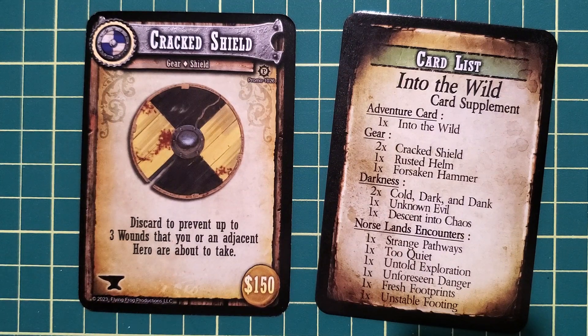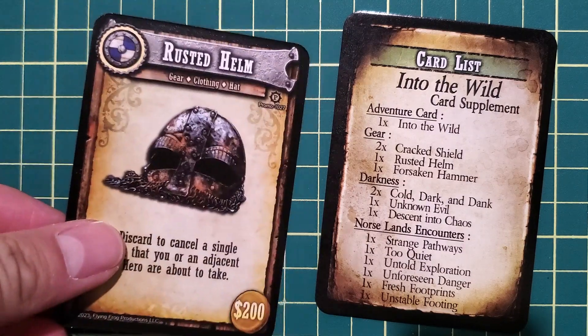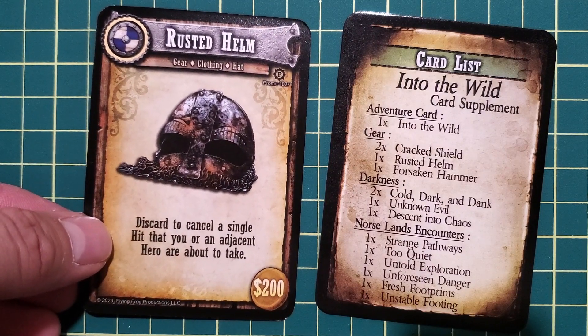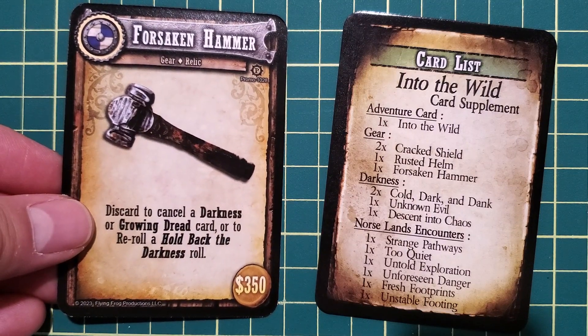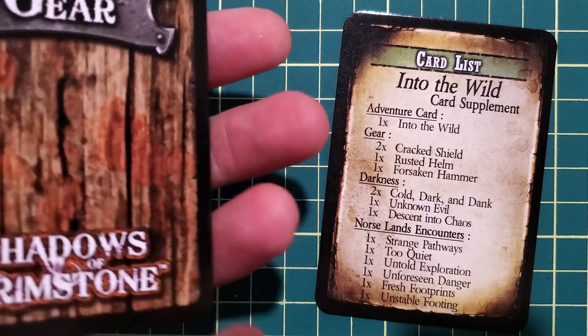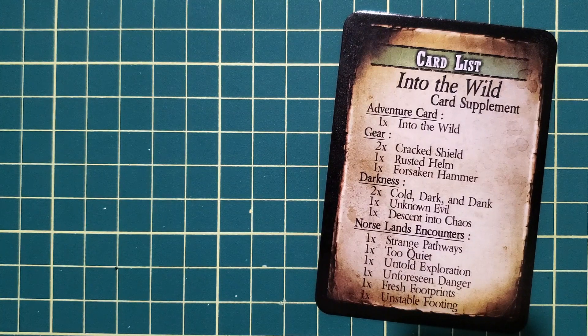There are two Cracked Shields in the pack — a handy way to prevent some wounds. You get one Rusted Helm, which helps with canceling a hit. And the Forsaken Hammer is going to help cancel Darkness or Growing Dread cards. These are all Norse themed, but they could be thrown in anywhere. They're easily mixed into your standard gear deck if you want, though you might want to keep them separate depending on how you build your decks.